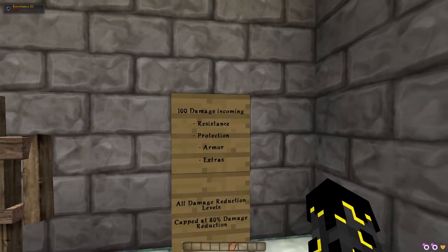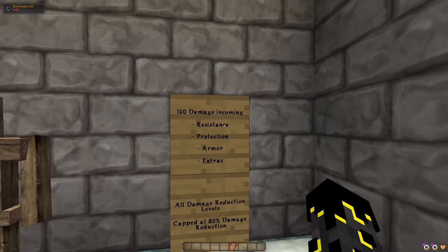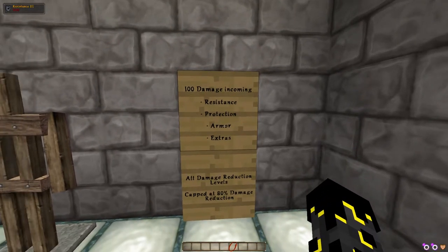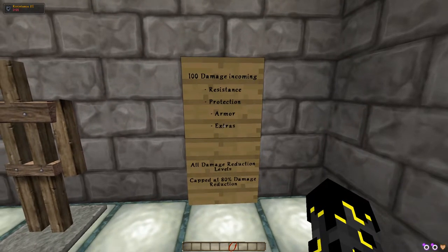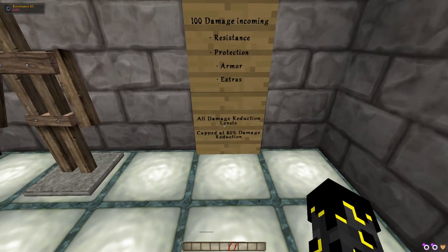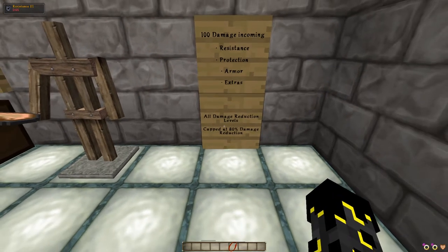Say you have 100 damage incoming — it will firstly be reduced by your resistance that you have at the time. What's left then will be reduced by your level of protection, which is your enchantments, then by your armor, and what's left then by the extras. Worth knowing is that all damage reduction levels — resistance, protection, and armor — are capped at 80%, so you can't reduce any damage further beyond 80%.